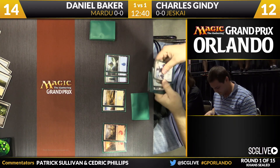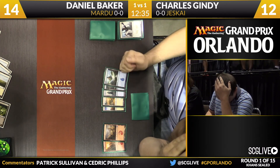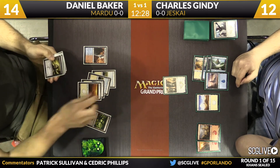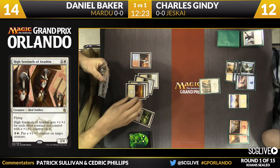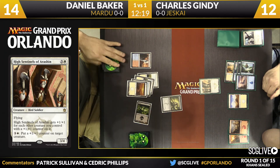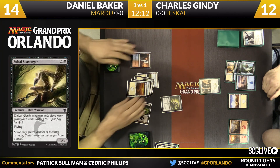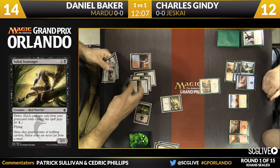This is a player who knows he's in a lot of trouble. Daniel missed land drops, so you knew he had a lot left over. Gindy's draw was a good one — that might be the best draw in his deck in this situation. There's the sixth land for Baker, but he doesn't have a second black mana for Rite of the Serpent. Soulflayer comes into play — Baker delves five to make sure it only costs one black mana. Baker has overcome just about everything.